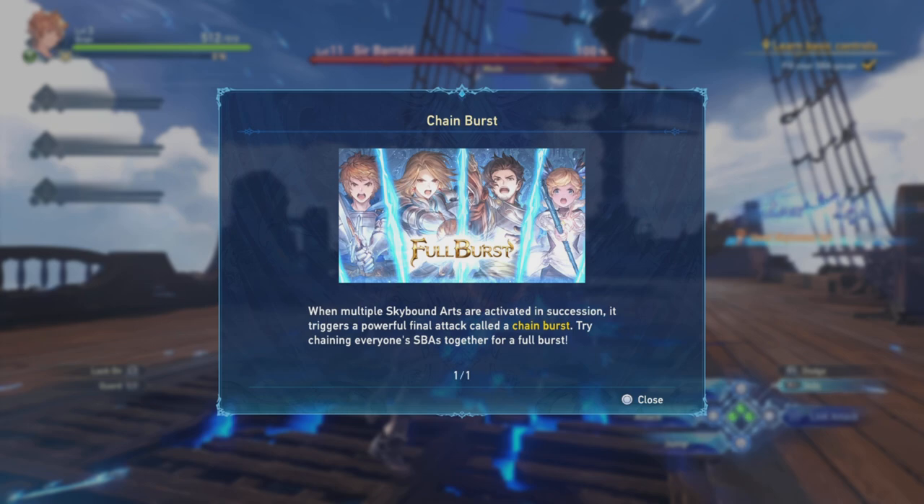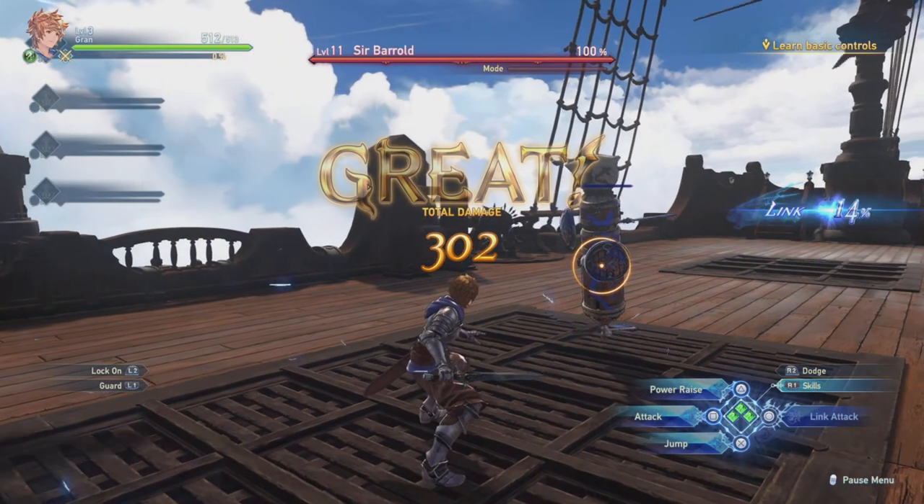When multiple Skybound Arts are activated in succession, it triggers a powerful final attack called Chain Burst. Try chaining everyone's SBAs together for a full burst. Well, there's only me.